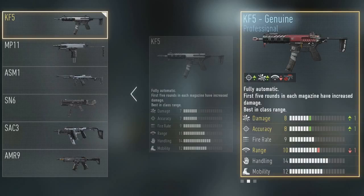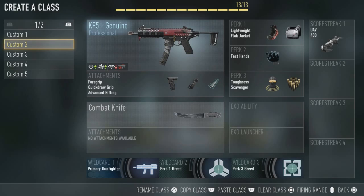Breaking it down real quick — the initial gun is the KF-5, the first SMG, but I've got a variant form of it from the supply drop that I managed to get, luckily giving me extra points for damage and accuracy, but having to sacrifice a point for range. That's okay because we've got the attachments: advanced rifling, foregrip, and quick draw.